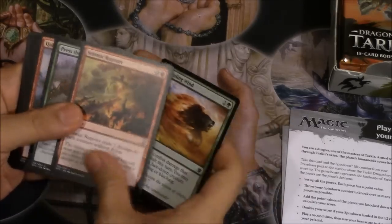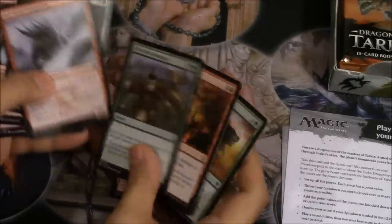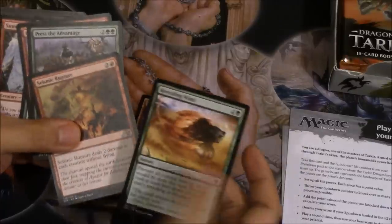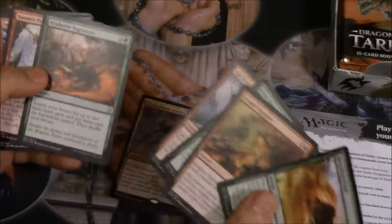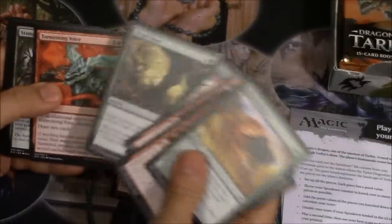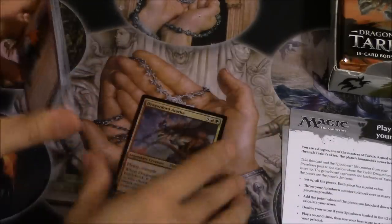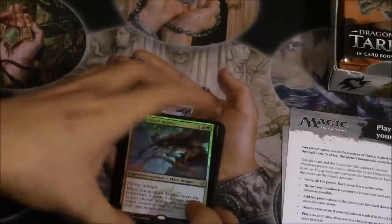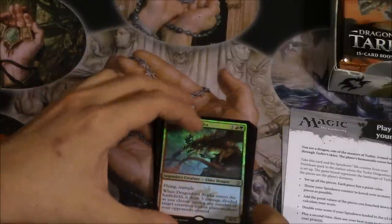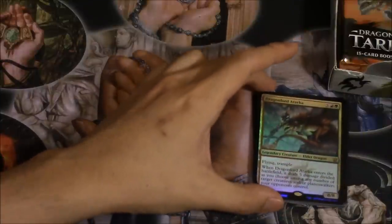This card is very good against tokens. Behemoth is pretty good. Explosive Vegetation — wow, you get four uncommons in the pack, I never noticed that. Impact, Confrontation — love this card, it's very good. Atarka is very powerful, and originally I believed red-green would be the deck to beat because there are a lot of great uncommons in it.